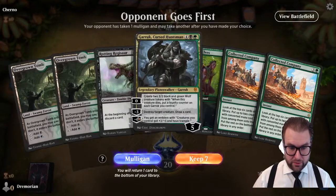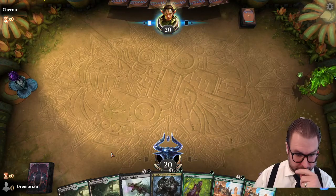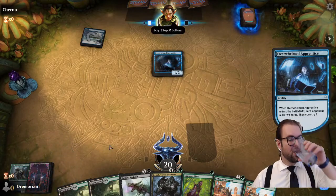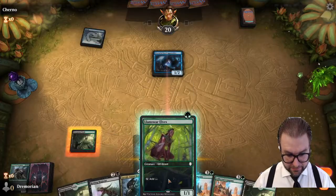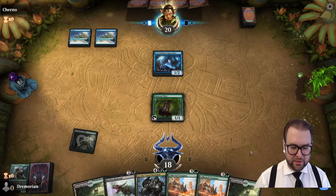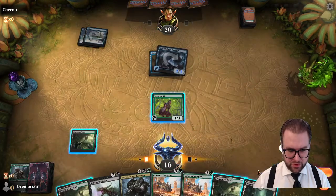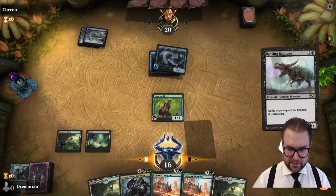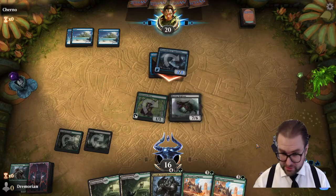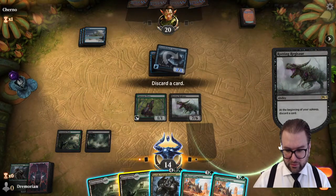Game one: we keep a 3-2 land hand with Llanowar Elves — we can do an early Rotting Regisaur and have Collected Company — seems good. Our opponent appears to be playing something we're definitely not prepared for, but if we can overwhelm them by slamming big creatures we should be okay. We need to put a threat out there; if he's running counterspells we still have Collected Company.